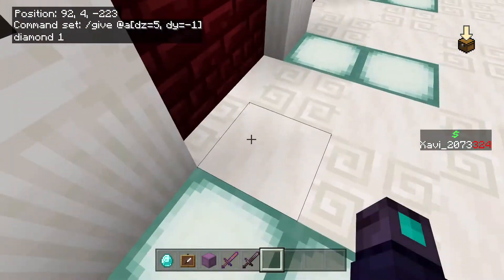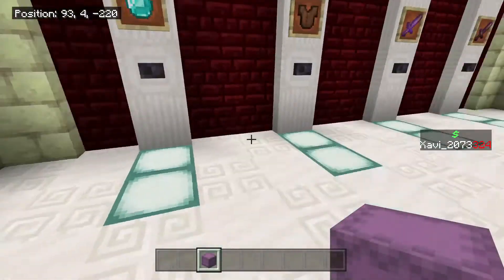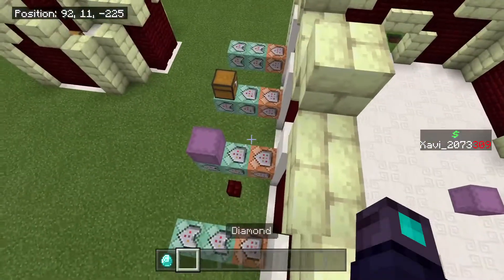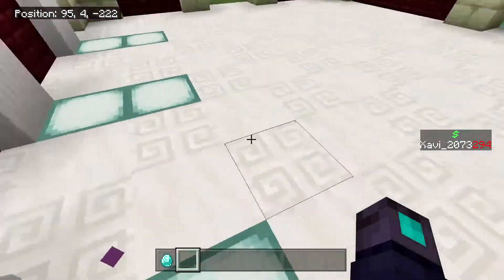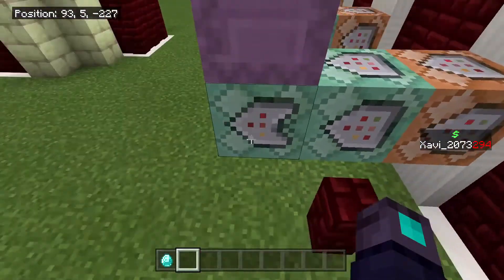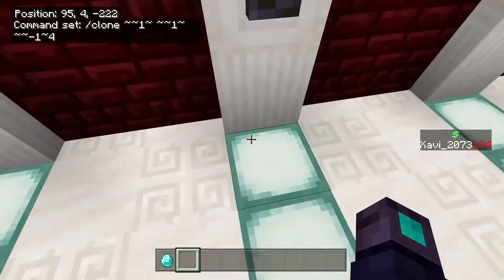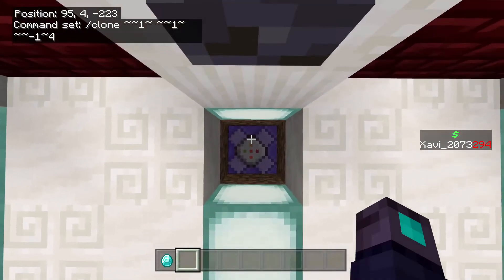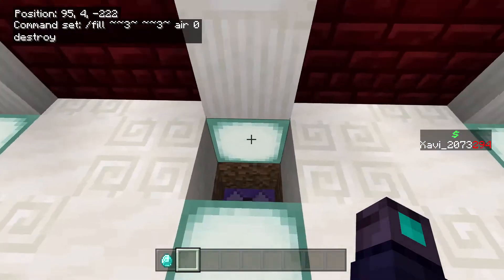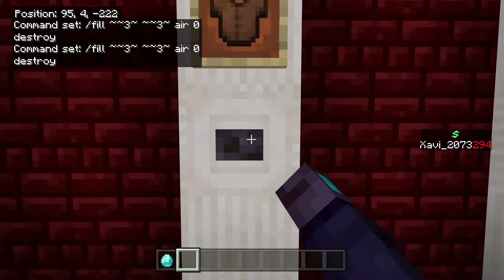As you can see it gave me the item. Now for the kit shop, it's very simple — you use the same two commands, but this one is going to clone the shulker that's on top of it right here. Then right below, this command fills the block where the shulker is and destroys it, causing it to drop. That's basically how the shulker kit shop works.